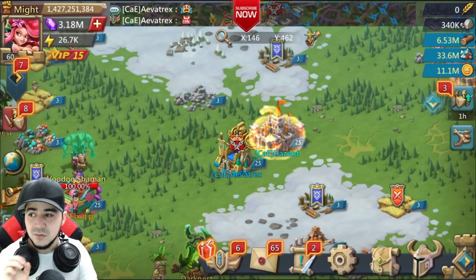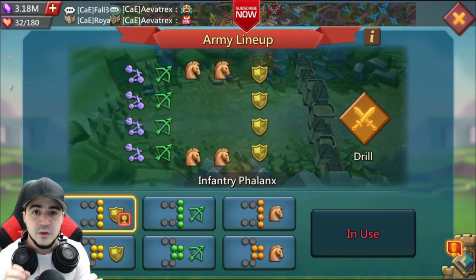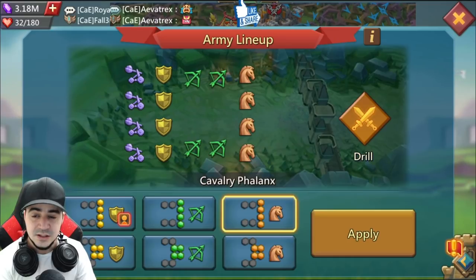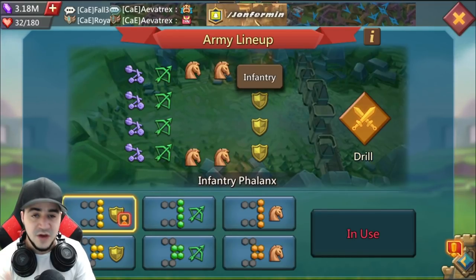The first thing I really want to point out about phalanxes and wedges is knowing how to tell what's going to be your front line. With phalanx, it's very simple — obviously it's going to be the four units: cavalry, range, infantry. They're very easy to tell; that's your front line.